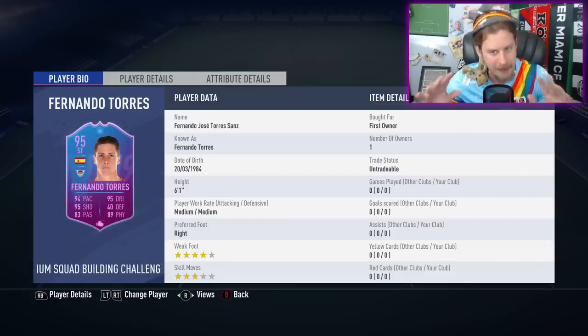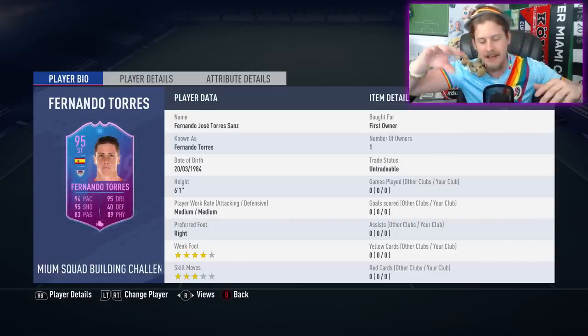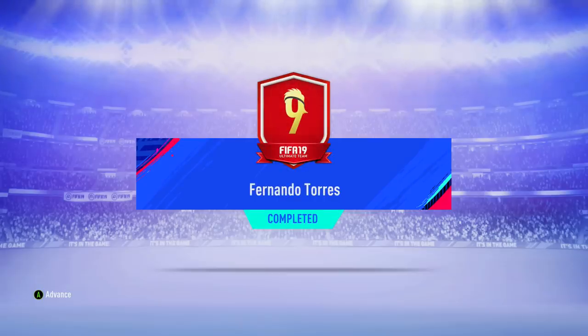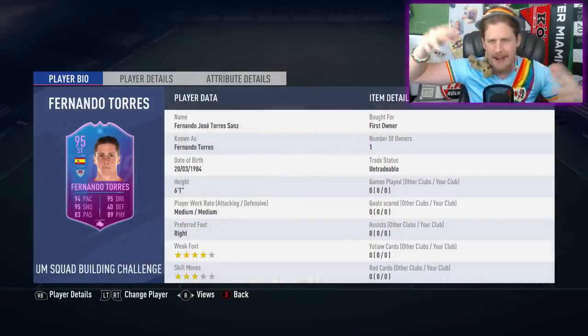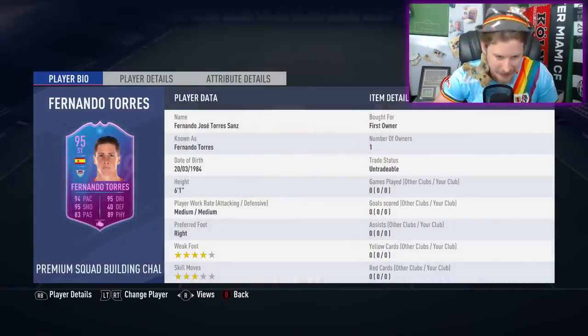We didn't get that a lot with some of the flashback items. Some of the flashback items had it, some of the SPCs had it, but it looks like we're getting some sweet designs back again in the form of these SPC design arts, where it's the number 9 with a headband, because obviously that's what he's known for. That's one of his iconic images — the frosted tips hair with the rooster design that pretty much most of the Spanish players had in the mid-to-late 2000s.